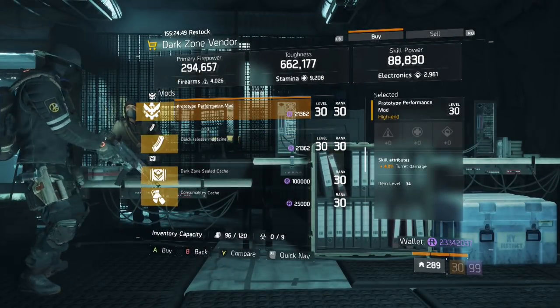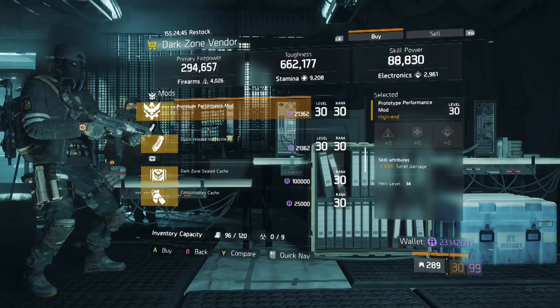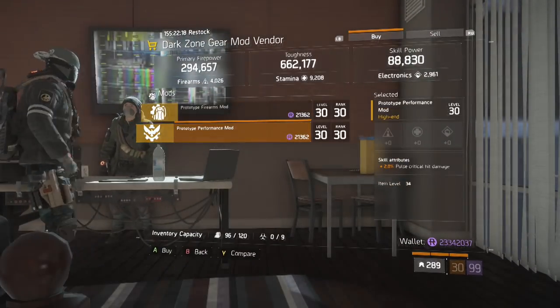The mod we're looking for is this Turret Damage mod. This is a max roll, and it's how you increase the damage output on your turret. Here we are at the safe room in DZ04.